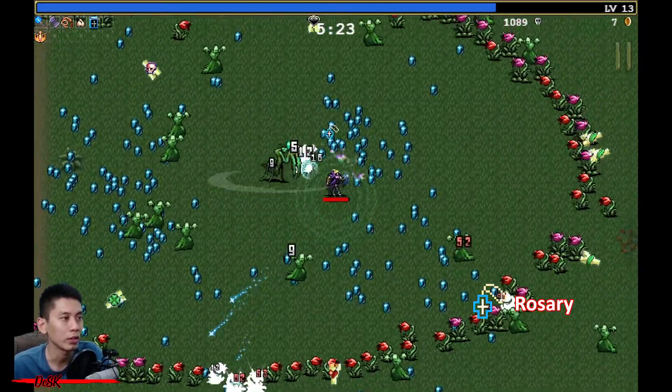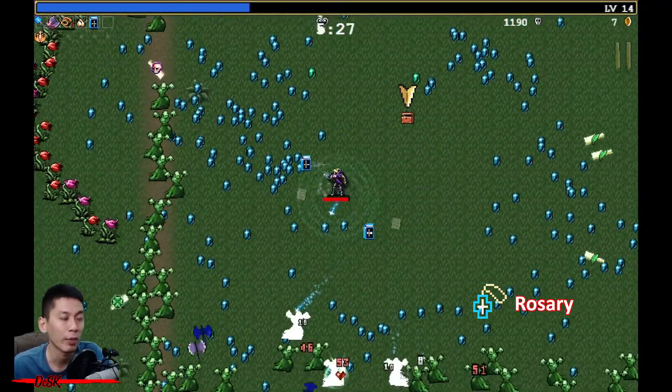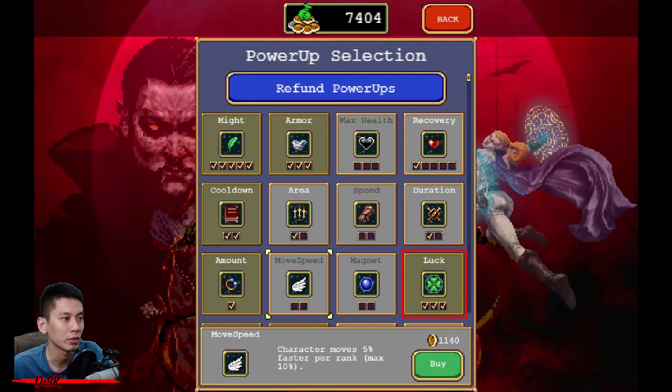For Rosary, it will drop when your character reaches level 8. It is also very powerful — once you pick it up it will deal instant damage to enemies around you. Say bye-bye to those flowers! You can also increase the drop rate by purchasing Luck at the power-up shop.